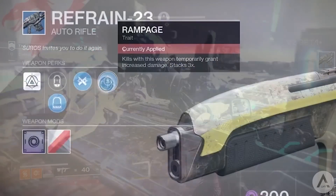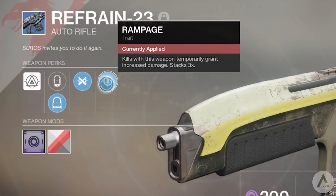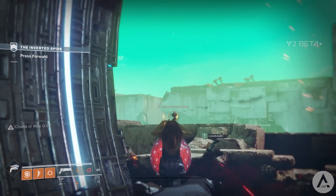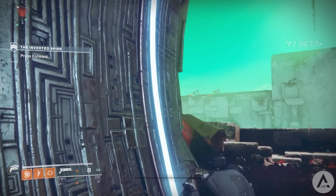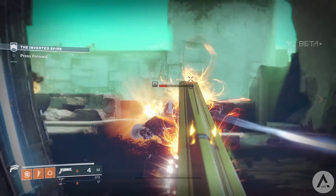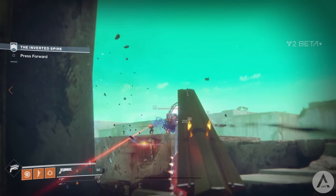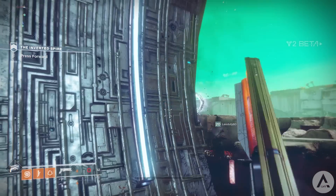Head over to the weapon to take a look at its stats. Its intrinsic perk is Adaptive — makes the gun well rounded, reliable and sturdy. You get a choice of two sights: the SLO-12 Post, which has a short zoom and greatly increases handling speeds — so aiming, raising and lowering your gun, basically making tracking targets easier — or the SPO-57 Front, which has medium zoom and increases range but decreases handling. So you get to choose between handling or range.